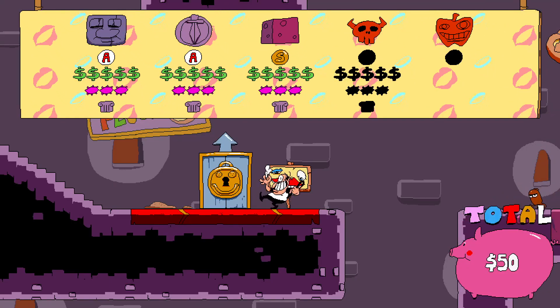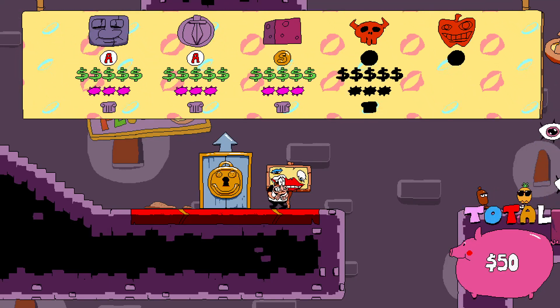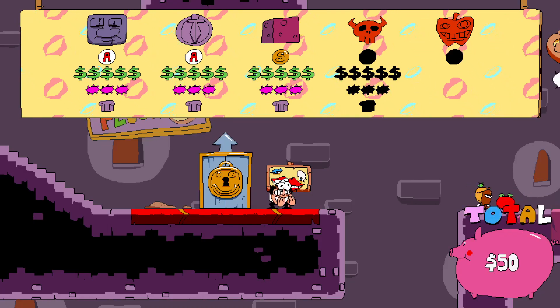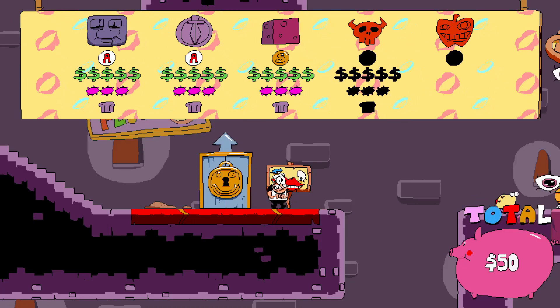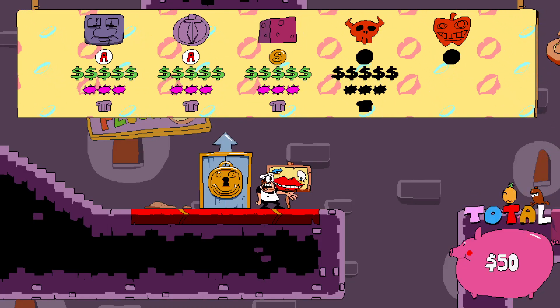So finish out the zone, fight the boss, come back and get S ranks, then go on to the next hub world — or maybe before the boss, I don't know. We'll see what happens. Either way, next time: Red Skull World. I'll see you then.